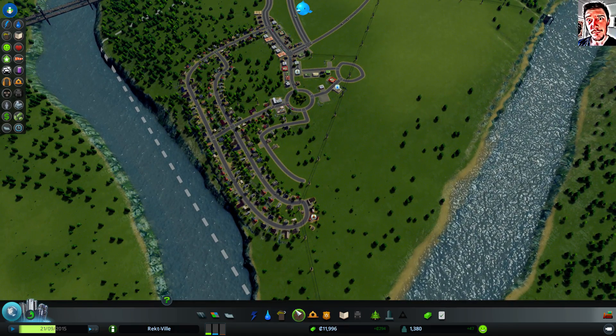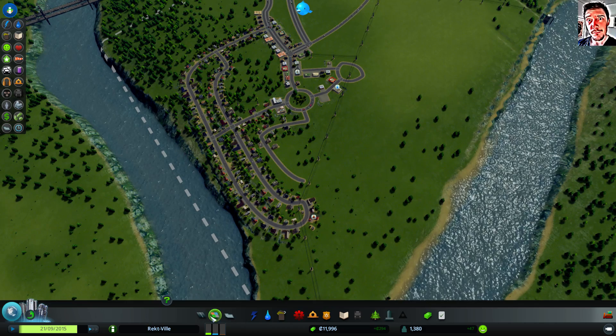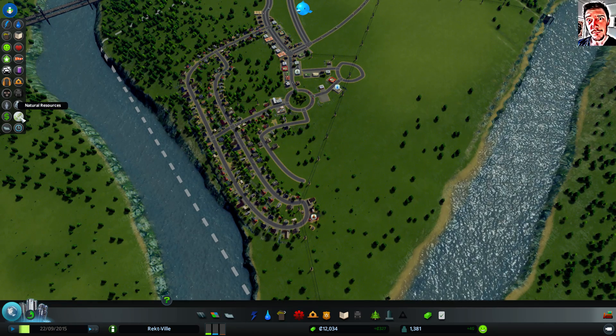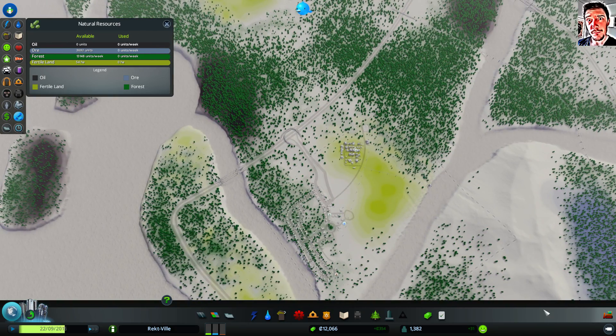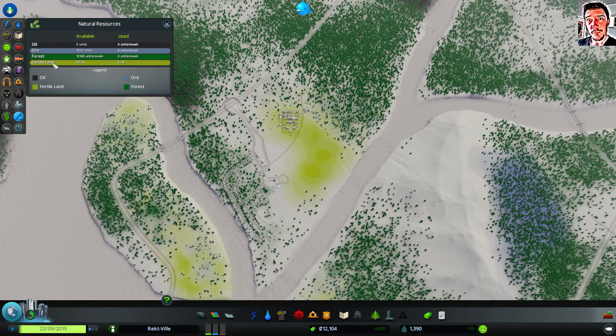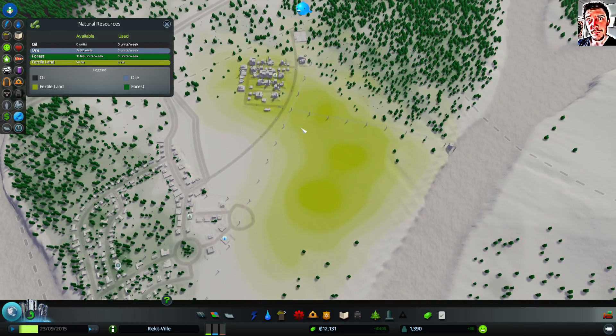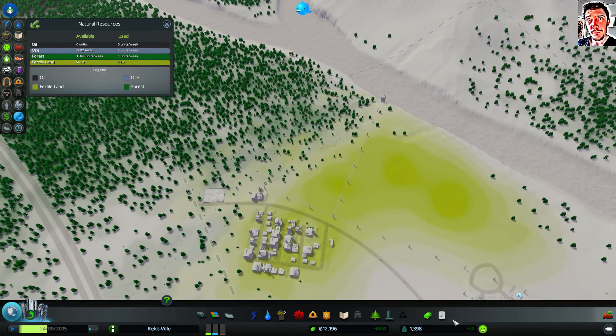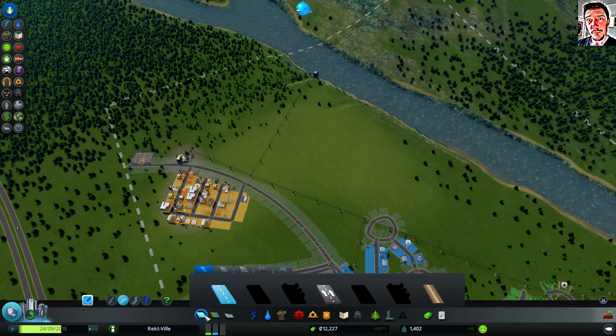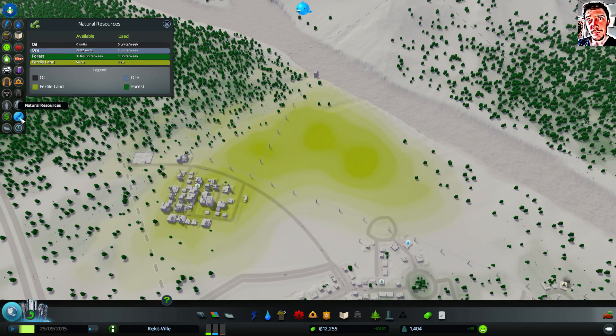So we unlocked agriculture for our industry. We have an overlay over our resources here. We can see forest, oil, fertile land, and ore. So we have some possibilities to build farms over here. The only problem is remembering where the fertile land is, because the overlay is removed when you choose a building tool.